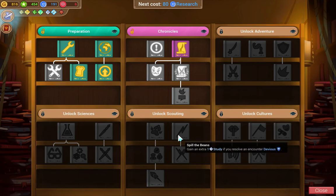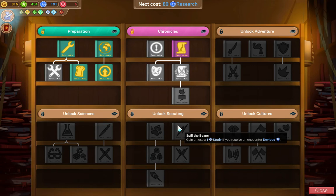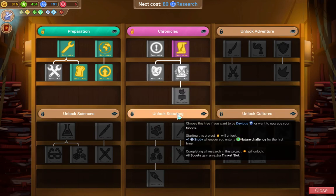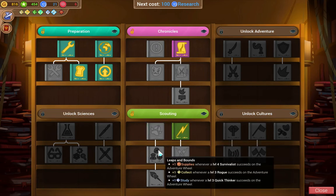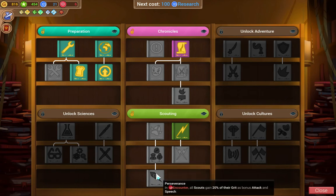This is pretty good too, since we can get both of these. It's a little bit risky not to get the extra resolve, but I think I'm going to do it. So, we'll go scouting — plus one study for devious. Level four survivalist. We have a level four survivalist. This is pretty good for us, then. I really like the rest of this tree. We might try and work more on this tree.